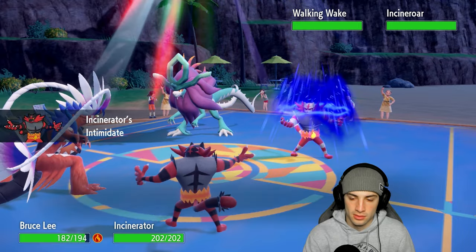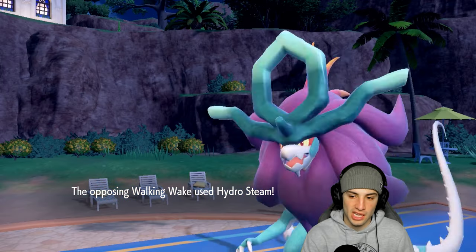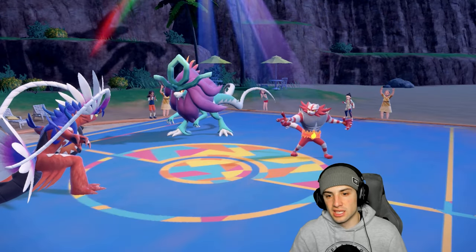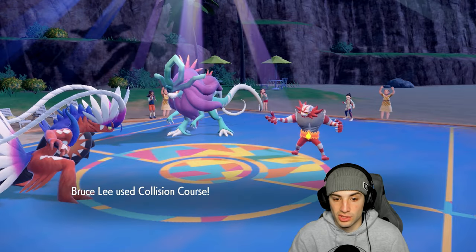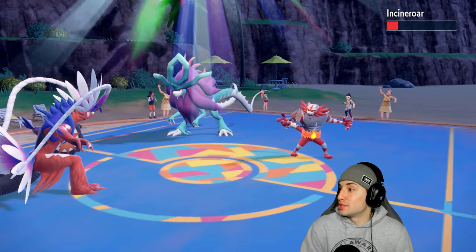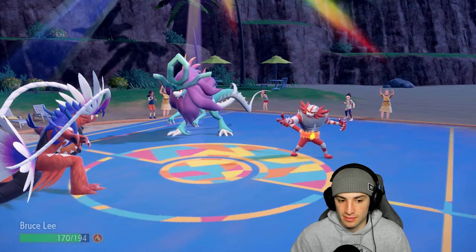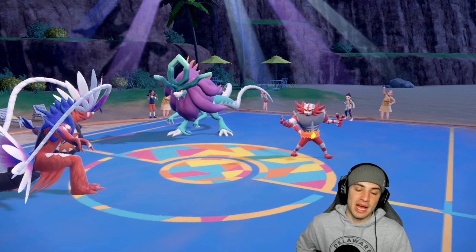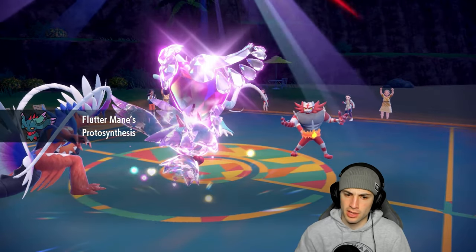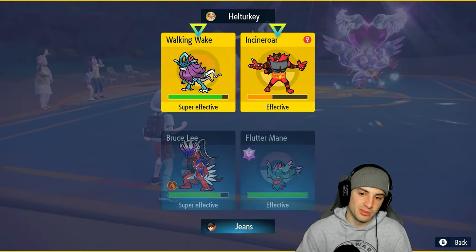Our Incineroar Intimidates and their Incineroar Fake Outs — just like we thought, big time for us. Hydro Steam also flies. It's a 2v2 now. We get off the Intimidate and Collision Course into their Incineroar — that's some absurd damage for being burned! Now I can bring back Fluttermane and force them to Terastallize their Walking Wake. Flutter's faster, I believe it boosted Protosynthesis into Speed. Another Collision Course and Dazzling Gleam should finish off Incineroar and do big damage to Walking Wake.